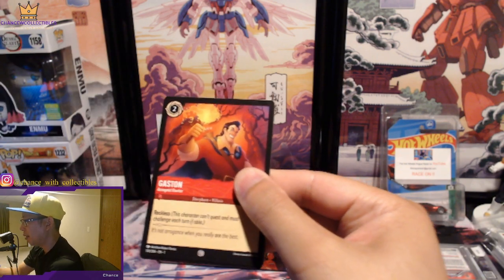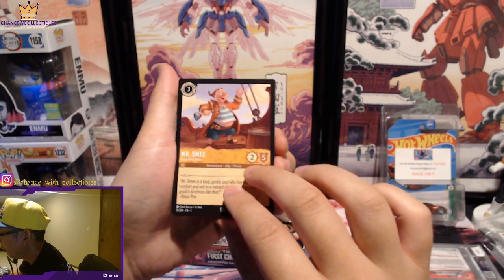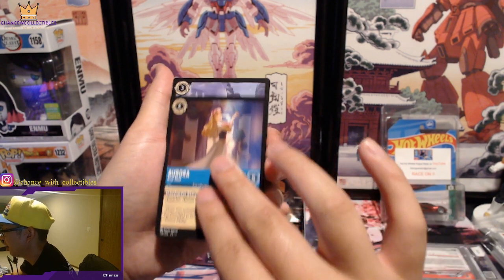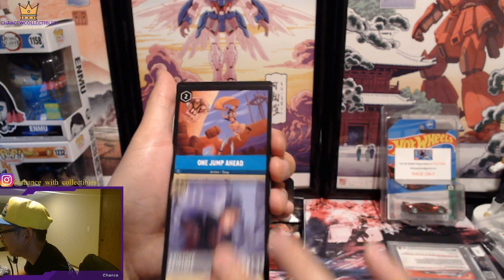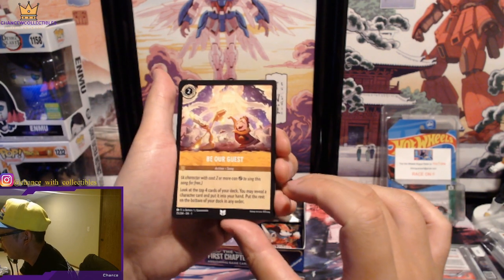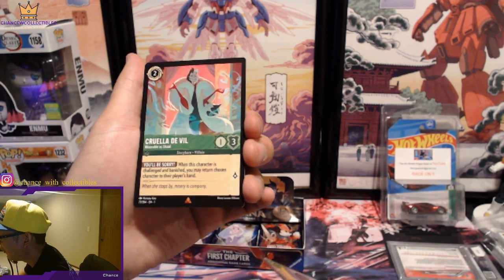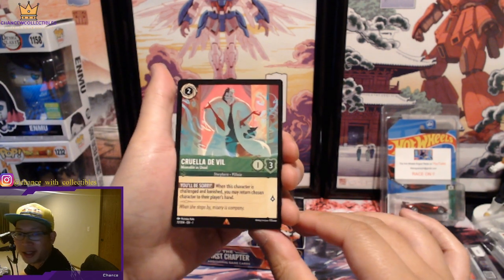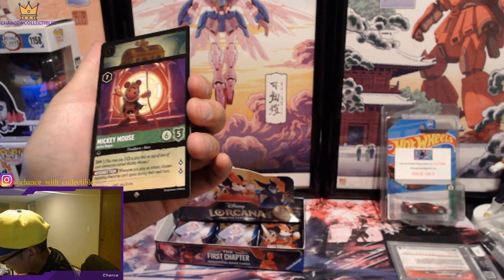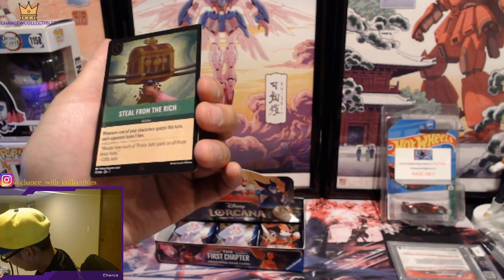Gaston, Arrogant Hunter. Mr. Smee. Another Elsa. Genie. Aurora. Christoph, Official Ice Master. One Jump Ahead. Be Our Guest! Frying Pan — that's a new one. Cruella De Vil — Miserable as Usual, on the rare! And we got a Mickey Mouse — wow, that's another big one, you can tell by the rarity. Steal from the Rich on the rare.